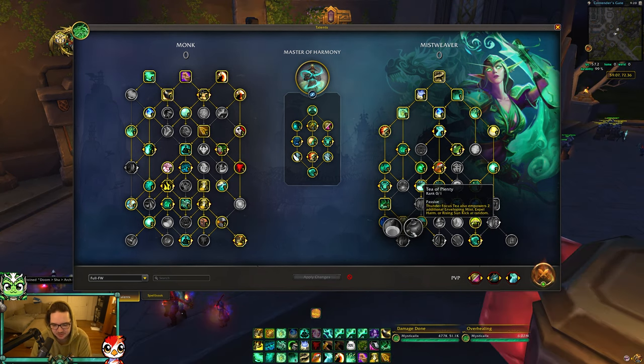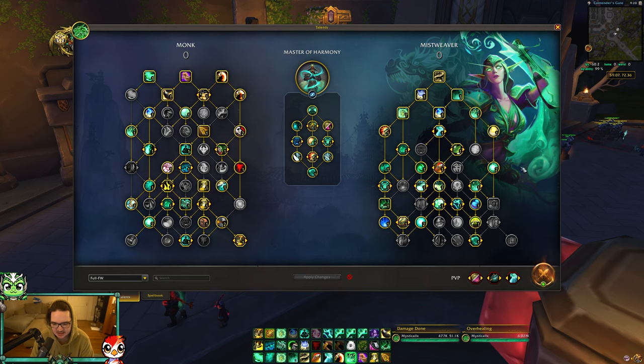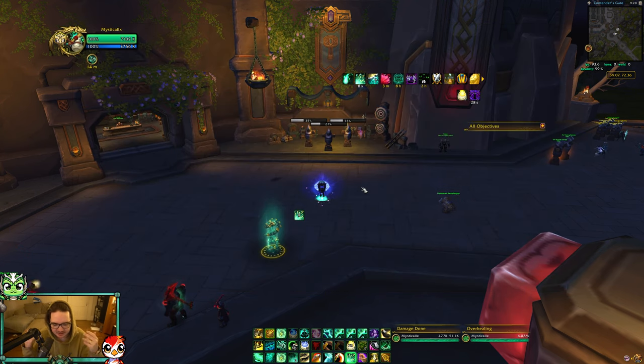Correction: do not put a point into Tear of Plenty - put it into Jade Empowerment, because it's a really good talent while fist weaving. I completely forgot I was testing something. Jade Empowerment is still strong and you're playing it with Jade Fire Teaching - I'll put this build link in the description. I think this is the best way to heal as a fist weaver, even though it's a little weird to do crackle - it's still a ton of healing.